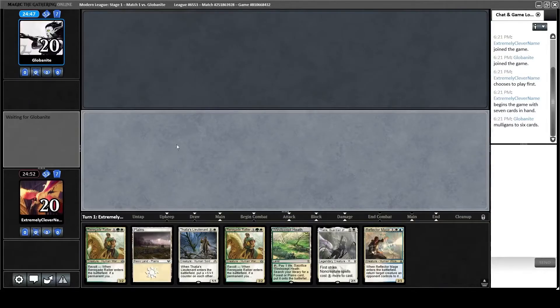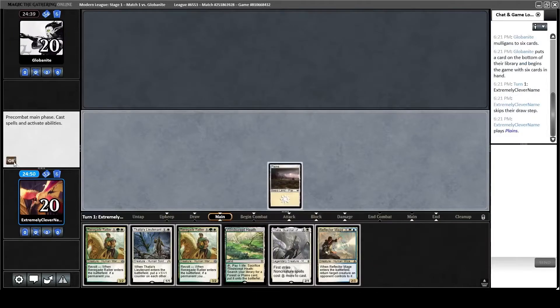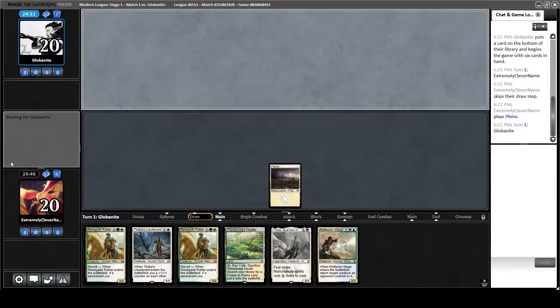Game one with Bant Humans. I have a good hand — two lands. I really need three to play the game, so we're almost there. If Thalia gets killed early or Thought Seized, I have a Rallier and a Fetchland to get her back. So I play my Plains and go.